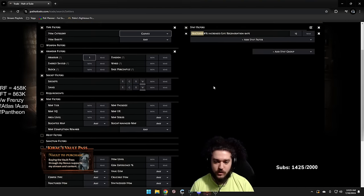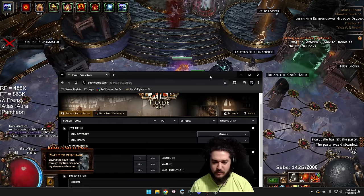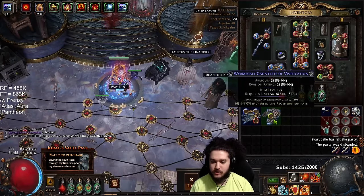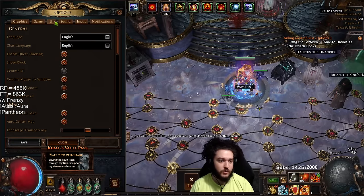I just typed in a fractured life regen on gloves, armor, item level one. Item level is kind of dependent on how much you want to pay, so I went with a low one here. This is item level 77, so we're going to jump into a craft.